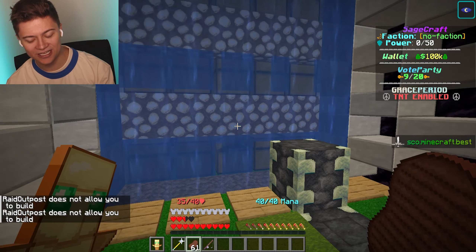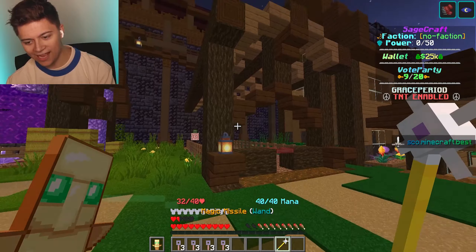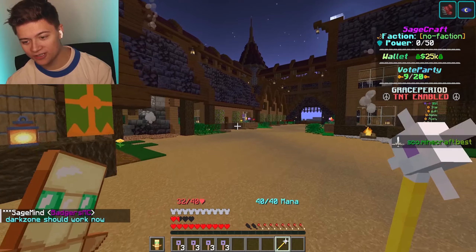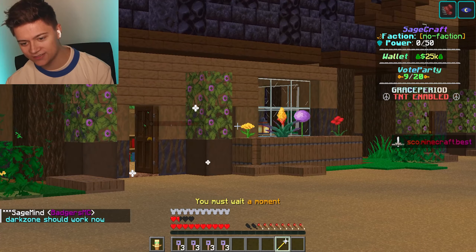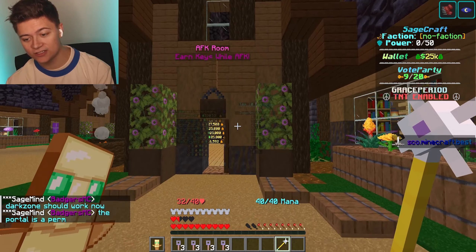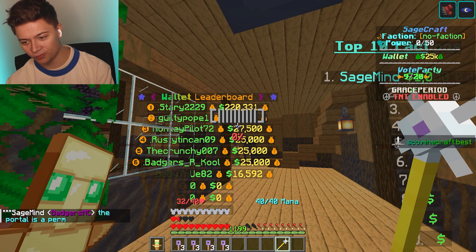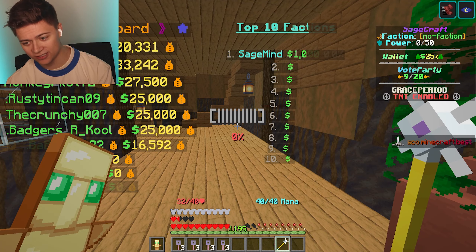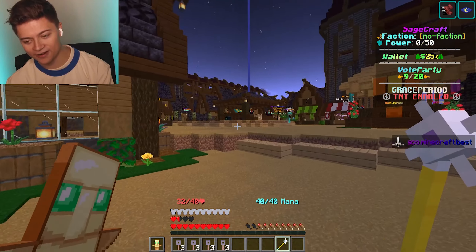Looks like there's no loot in here, but it's actually pretty cool. We've also got an AFK room where you can actually go ahead and earn keys just for being AFK. This is the wallet — you sit in here, there's a percent bar, and you can literally get free crate keys for AFK. I've never seen that before on another server.